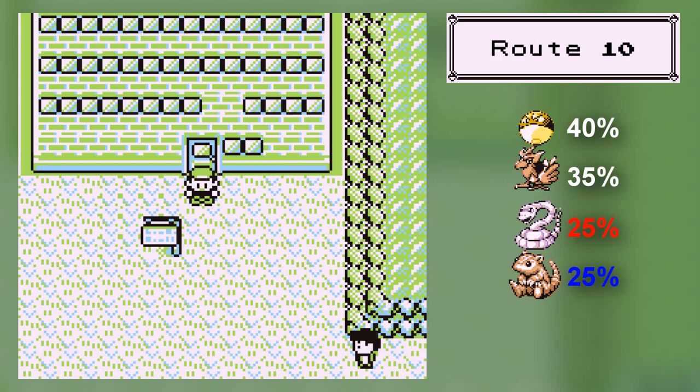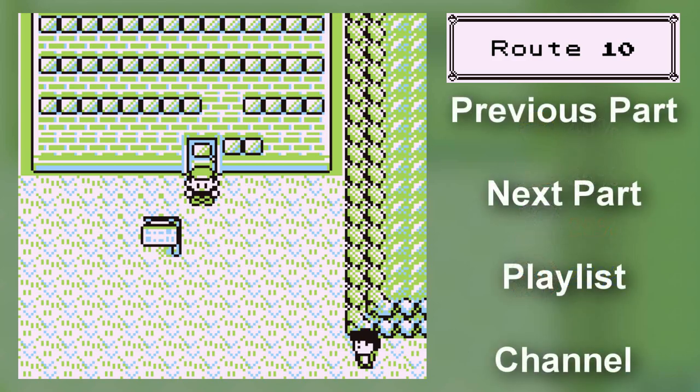I think I have the worst luck in the world — look at this, he has two pixels of health left and he's paralyzed. Once it stopped missing it got him first go. Holy snap! Anyway, seriously — my recording has been going on for an hour and a bit. Bring a lot of patience when you try and catch Zapdos. With that, I'll see you guys next time when we'll fight the last gym of the game.